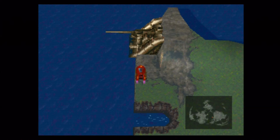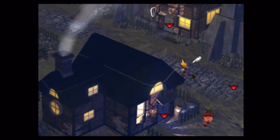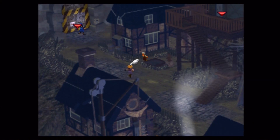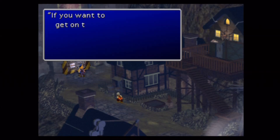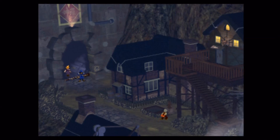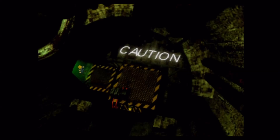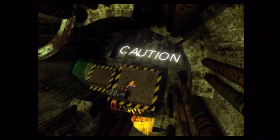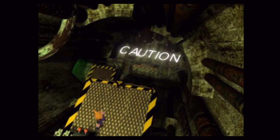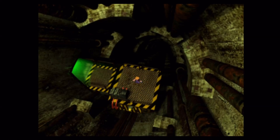Hello everybody! Welcome back once again to the Final Fantasy 7 walkthrough. In the last video I had gone over to the swamp and cut out all the footage of me learning enemy skills over there. I picked up Level 4 Suicide, Beta, and Chocobuckle on the second enemy skill materia. At this point both of my enemy skill materias have all the currently obtainable enemy skills. I cut that stuff out since we've already been through all that — not much sense in going over it all again.